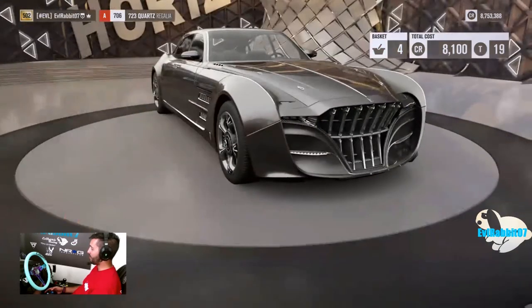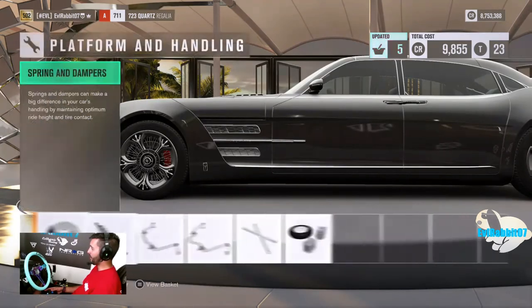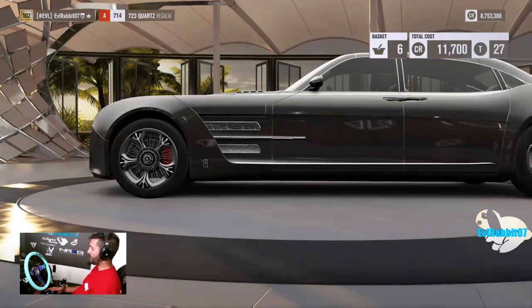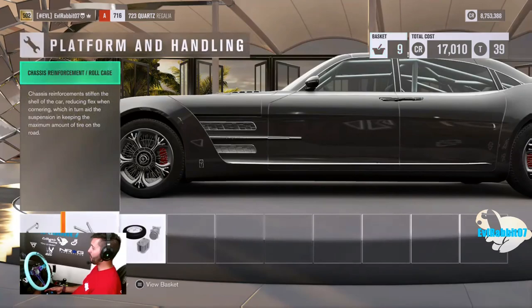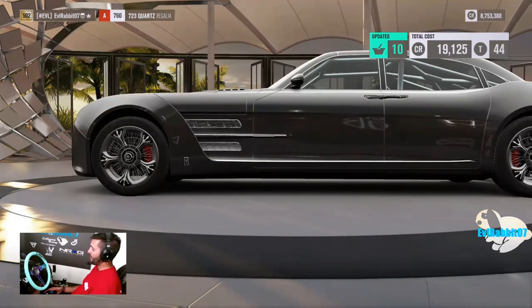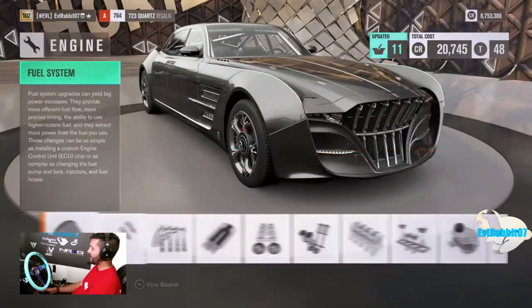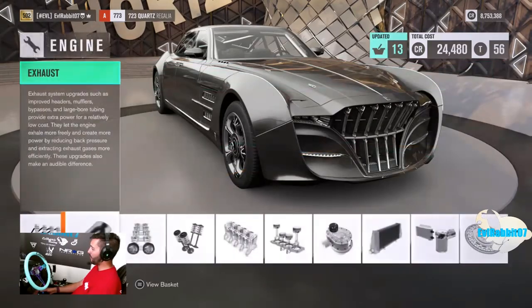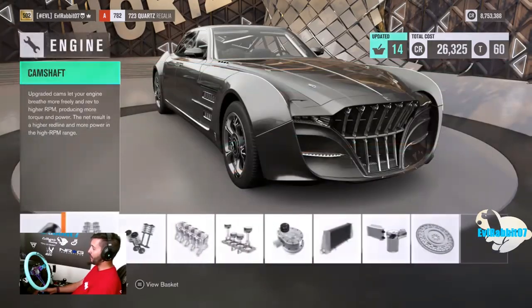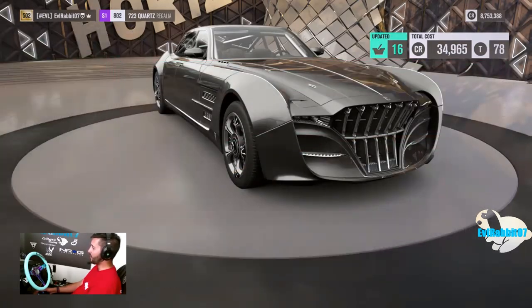So we're just going to push as much power as we can to this thing. Fully upgrade the brakes. Rally suspension — we're going to dump this thing to the ground, of course. Not a fan of the wheels. Big roll cage. Drift taxi. Let's see what type of power we can get into this thing. It looks like it's going to make plenty of power, but we're definitely going to need that power since it still weighs 4,000 pounds. This thing is huge.